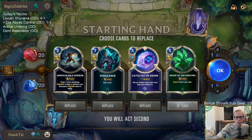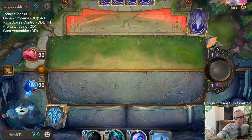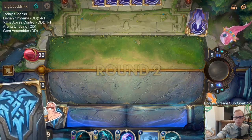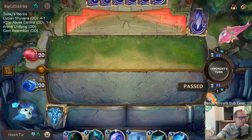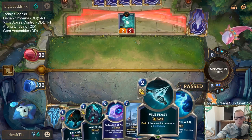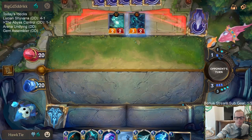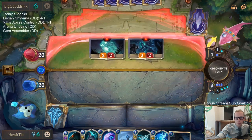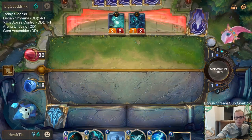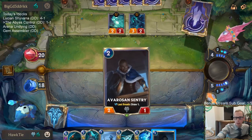Shadow Isles — Hecarim. We're going to want to ramp and have Vengeance for Hecarim. I would like to see a Ruination to be able to stop the Harrowing — that's what I'm scared of, Harrowing and Hecarum. I'm just going to pass. This 1/1 doesn't block. I know it can go along with Crumble but I just want to keep the mana and see what else we get. Mistwraith deck — they had some good stuff in the opener.